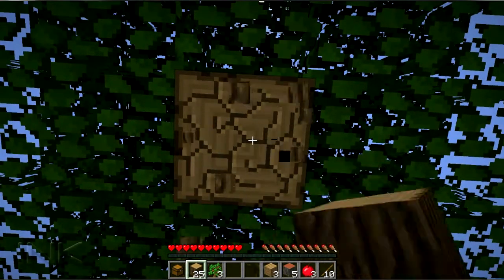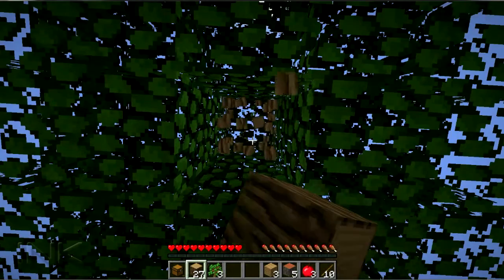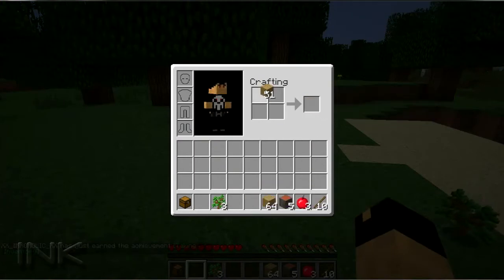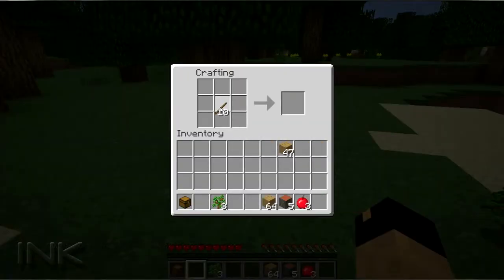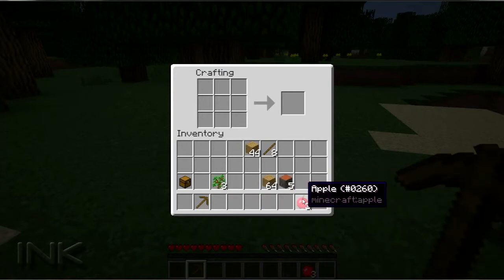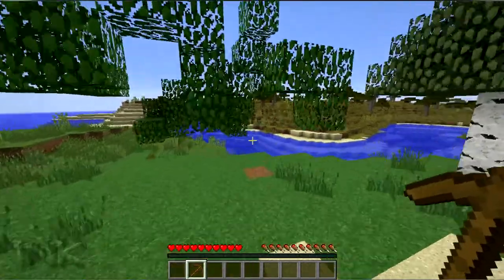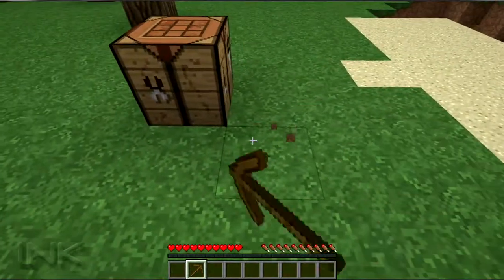I'll go ahead and get this tree and get some wooden tools so we can upgrade to stone tools and get to rocking and rolling. Let's turn all of those into planks... let's do that. We've already got sticks so let's do a pickaxe. Get all this stuff out of the hotbar for right now. No stone nearby, I guess just go right here.